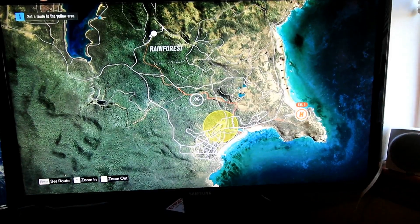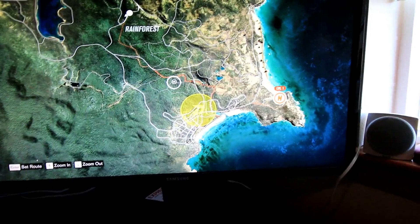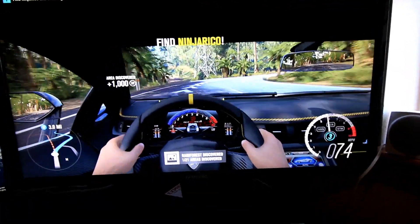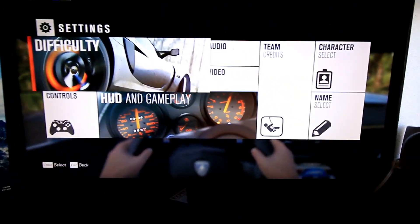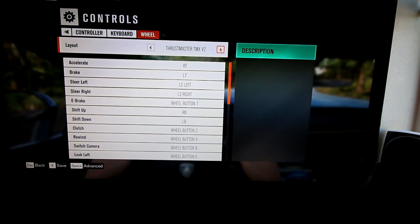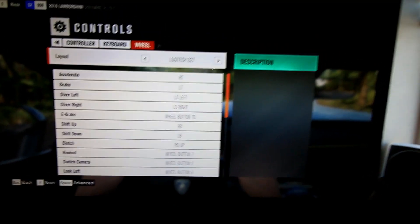I'm gonna go hit escape. I can't just hit escape yet. All right, so we have basically just started the game last night, but let's see what happens. I want to go to my settings, I want to go to my controls, I want to go to wheel because I have a wheel — Logitech G27. Hit save.